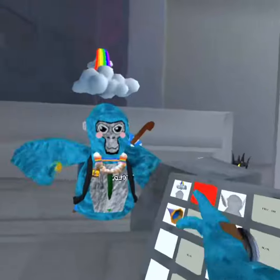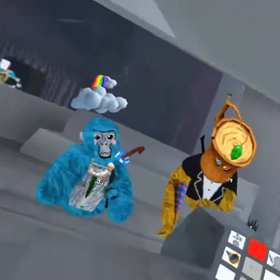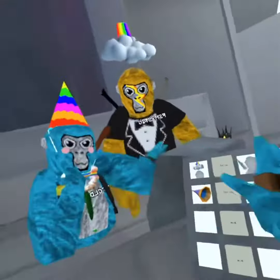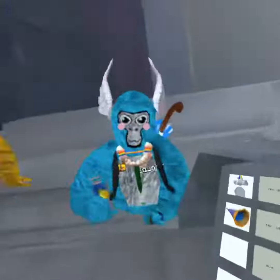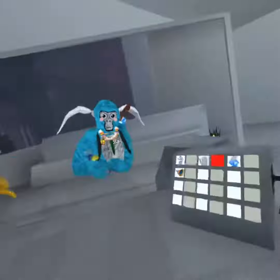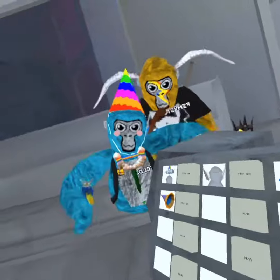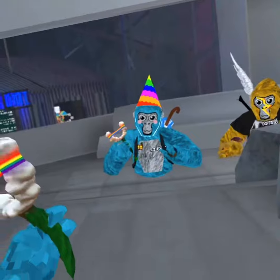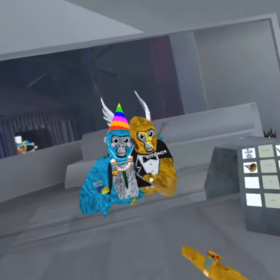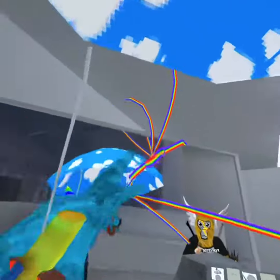Alright, we got this cloud rainbow hat thing, we got the angel wing hat — it moves around when you run. We got the cloud teacher, and then we got this cool bow. The cloud umbrella has a cloud on top of it.